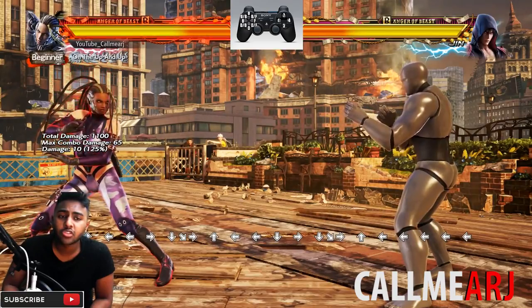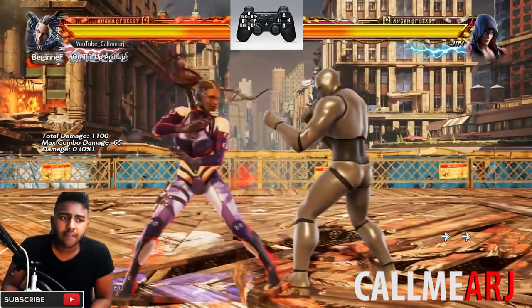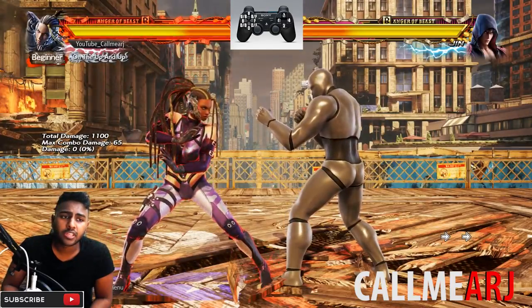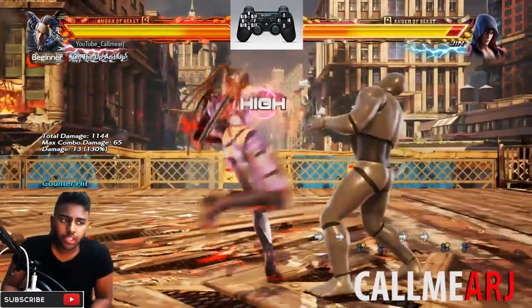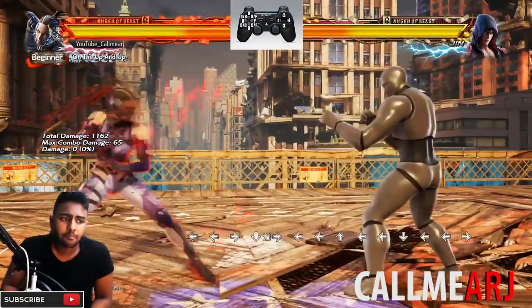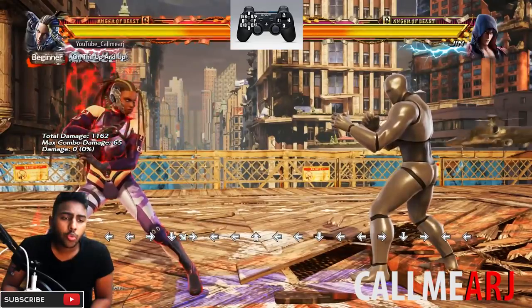Into the key punishes of Master Raven. For 10 frames, this is what you'd use to punish hop kicks and the like - that's 2,4, nice and fast with decent range. Next we have her 12 frame punish which is 4,1.